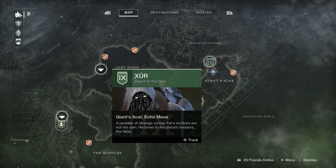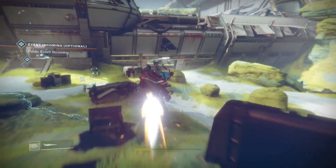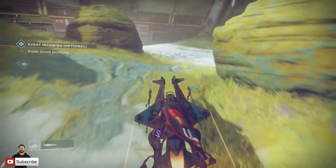Zor is on Io in the Giant Scar. Once you teleport to the Giant Scar, simply jump straight on your Sparrow and head this direction. He's chilling over in a cave, pretty much like creepy people do.